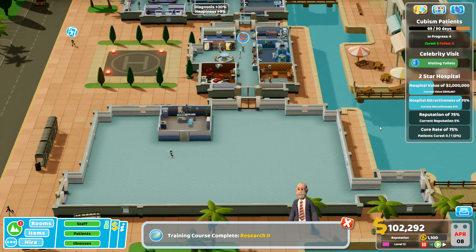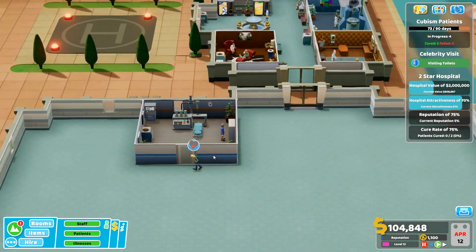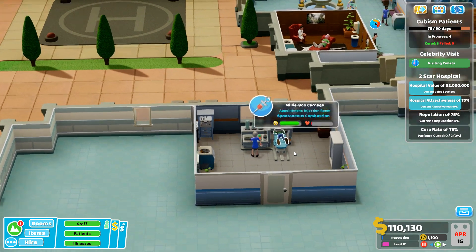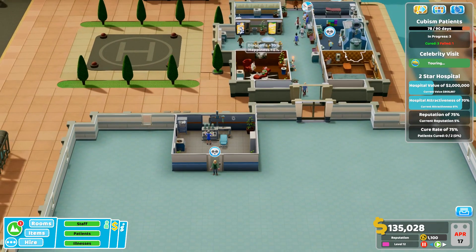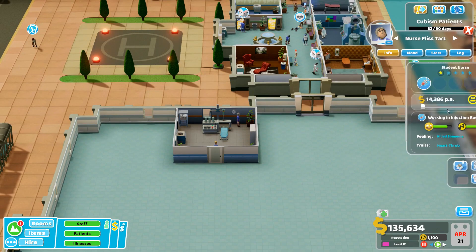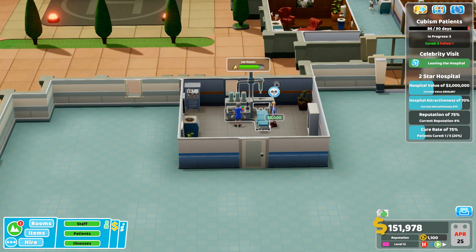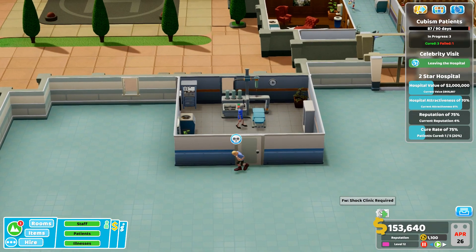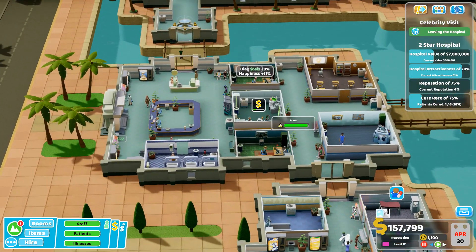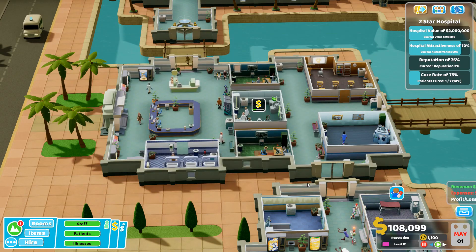Sending a patient in for their appointment. Still doing the cubism emergency and some people are dying - that's bad. Need to get a doctor into training. Another patient died but he paid six thousand so that softens the blow. Reputation is now down to four percent. Special report: cured three out of seven patients - not great.